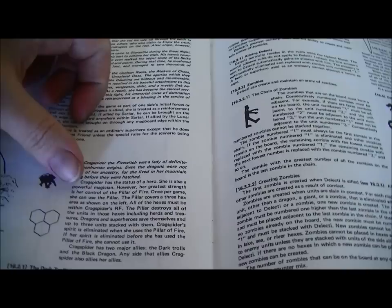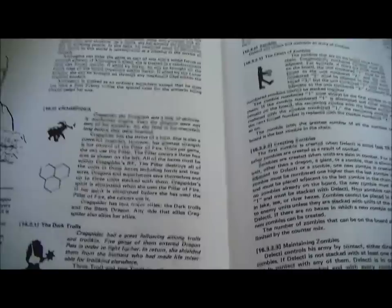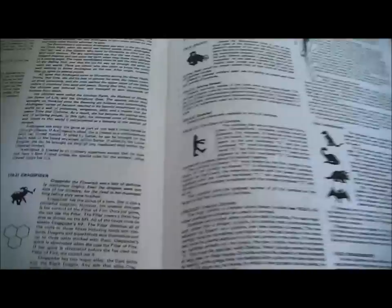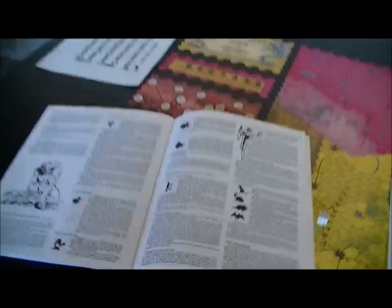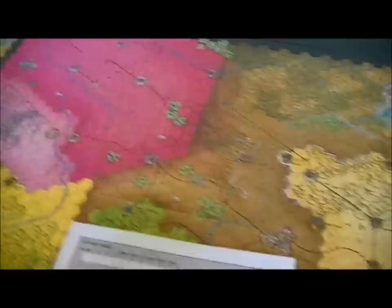Crag Spider is one of the majors. She counts as a hero and has control of the Pillar of Fire, which is a three-hex area — it'll destroy all units in those areas including herds and treasures. Dragons and superheroes are able to save themselves and others. Crag Spider's spirit will die if she uses this. When she joins a side she also brings dark trolls — three dark trolls and some troll kin. She also brings the Black Dragon.